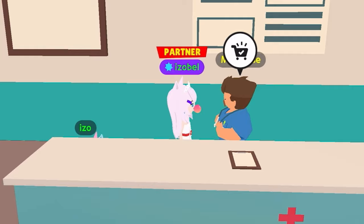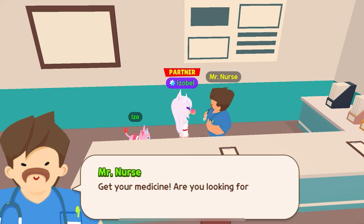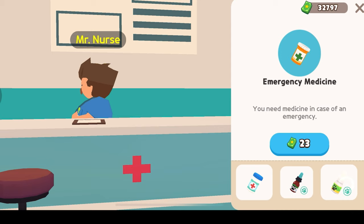See Mr. Nurse to buy medicines. You can also get some medicine for yourself. Are you looking for some medicine? Mr. Nurse is selling different medicines here. You can get the animal eye drop medicine or the wild medicine for your pet.